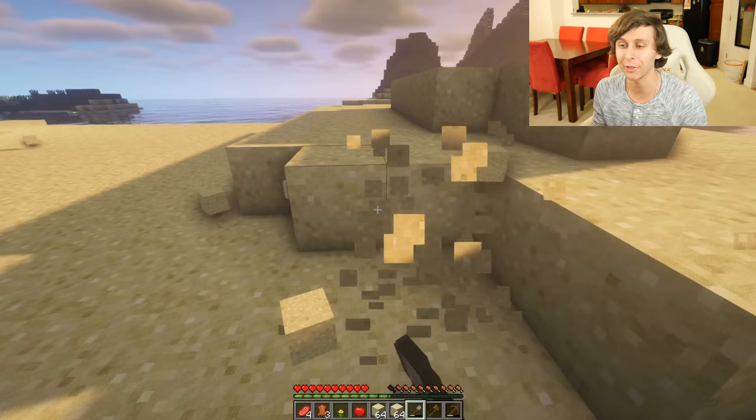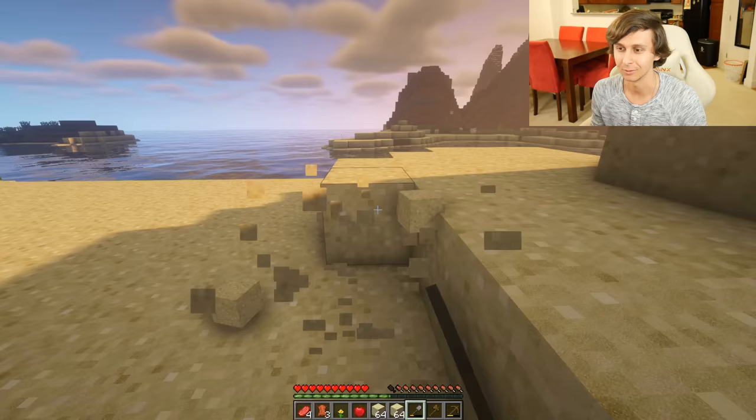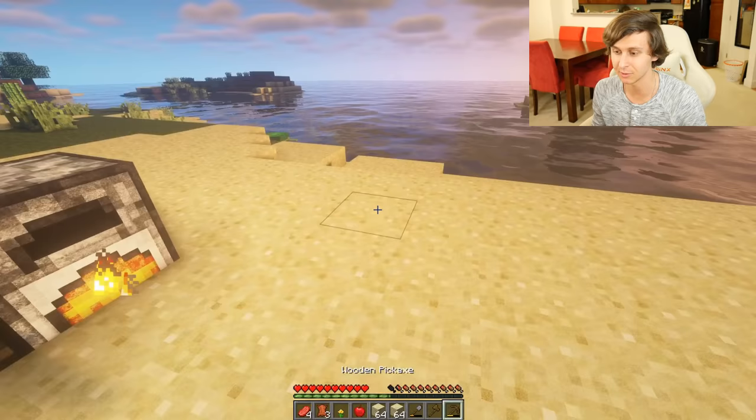The one thing I really do love about Java Minecraft is shaders. Look at this sunset — you get the beautiful ocean and the sunset. It's just beautiful. Which means it's almost nighttime, which means we need to build the house fast. We need some more stone.